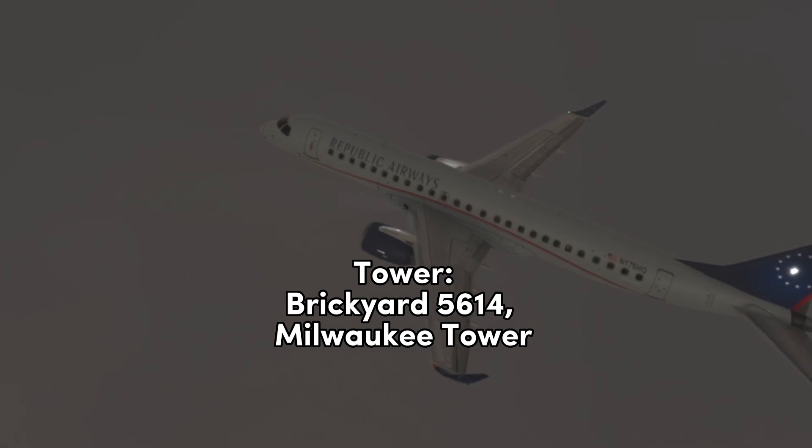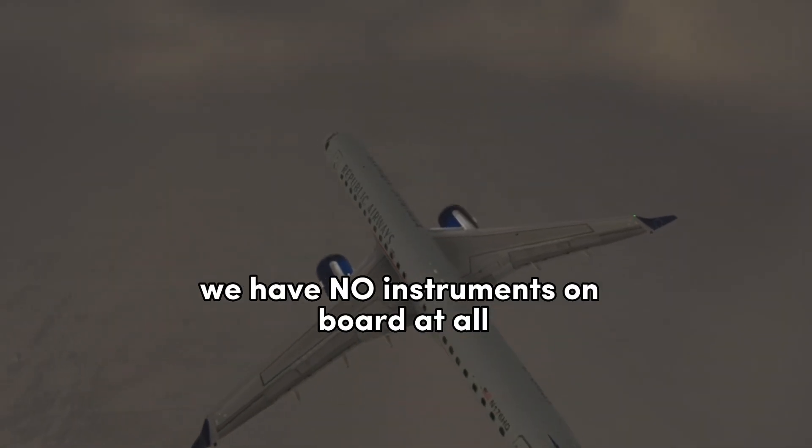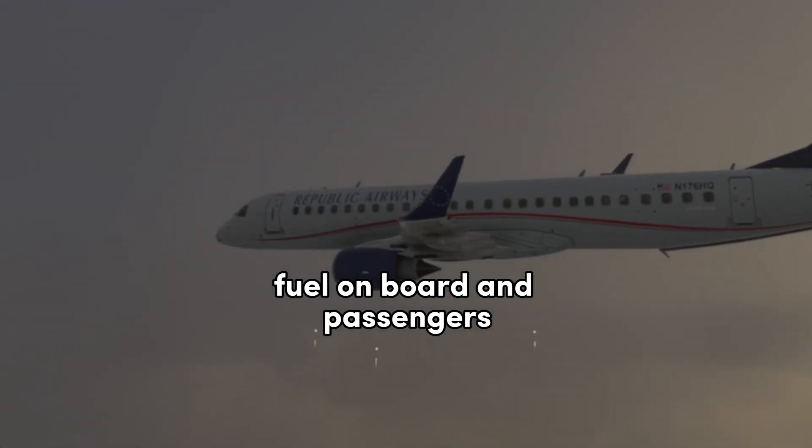Breaker 5614, Milwaukee tower. 5614, we're up with the overwork issue. We have no instruments on board at all. When you get the chance, fuel on board and passengers.